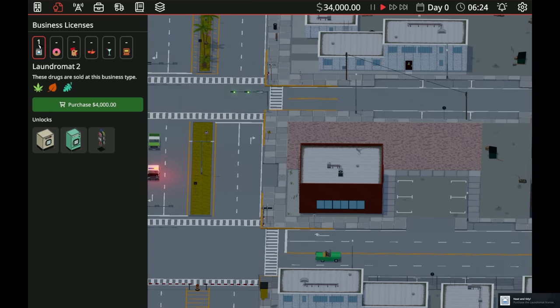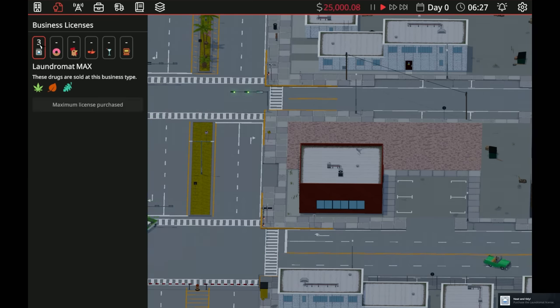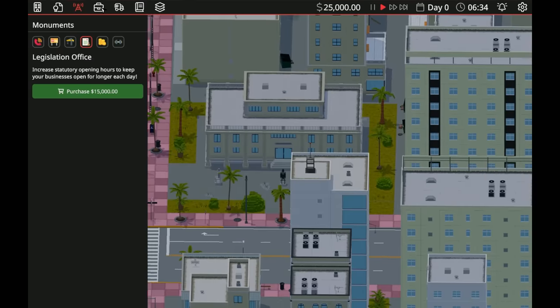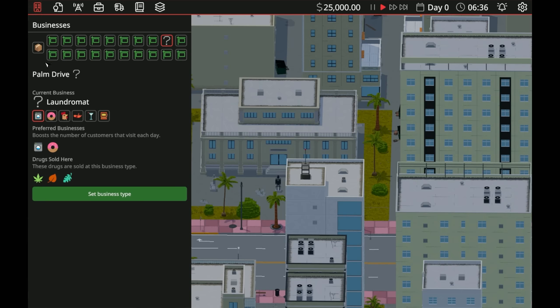Let's go ahead and purchase that spot, then purchase our laundromat business. I want to take this to level three so we can have everything for it. Laundromats are cheap enough where you can probably get away with that.